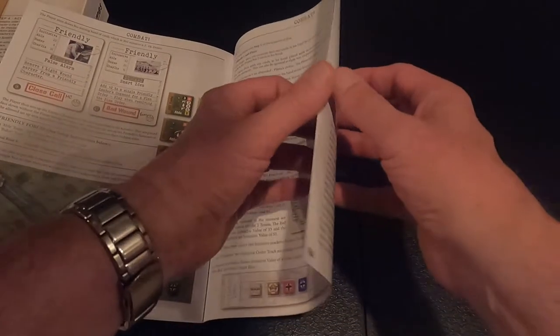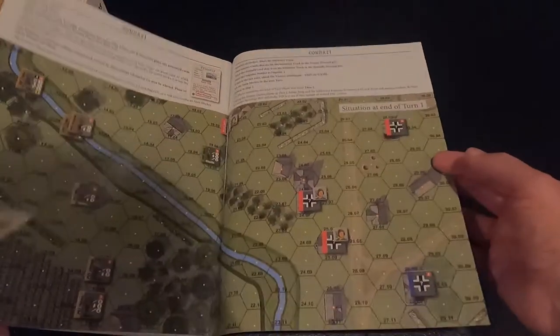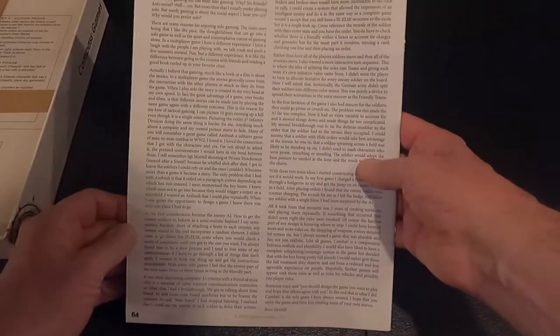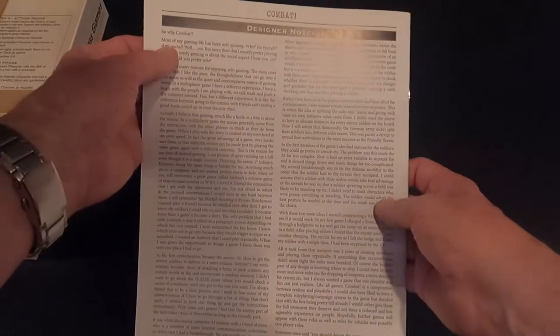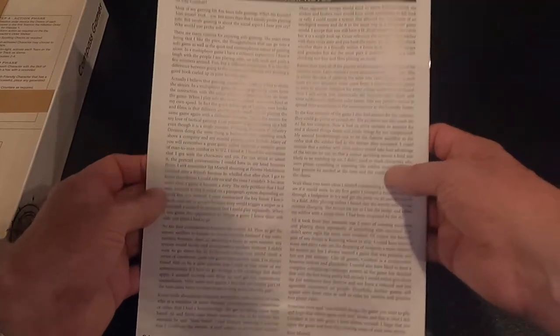There's also an extended example of play — that's nice, you can go through that. Lots of illustrations so you can see what you need when you're playing. Really nicely done designer notes too — I will read those because they give you a good idea about why the game was made and how they came up with it.